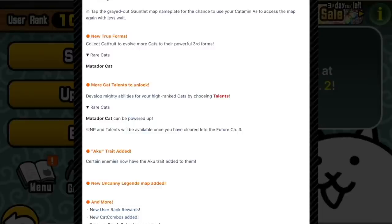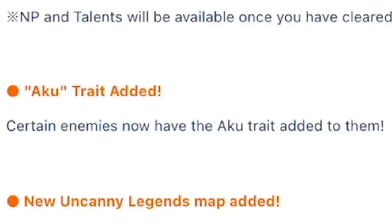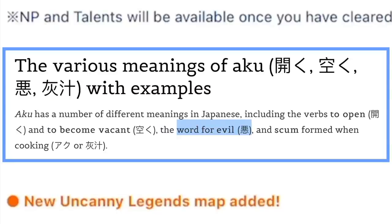We know that Matador Cat has a true form, which we'll certainly look at. It's been given talents as well, and an Aku trait. On the JP update notes, this is known as the Devil trait. It wouldn't do well to have 'Devil' in the EN app store keywords, so it's given us a kind of Japanese cultural term for spookiness and devilry instead.